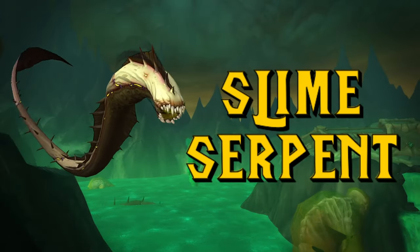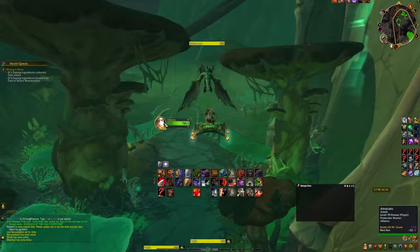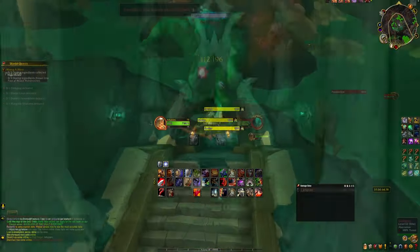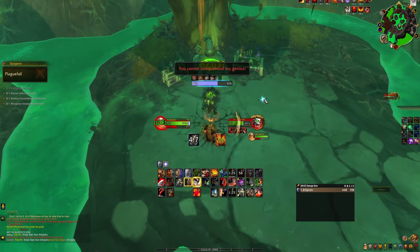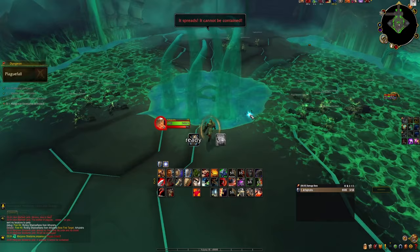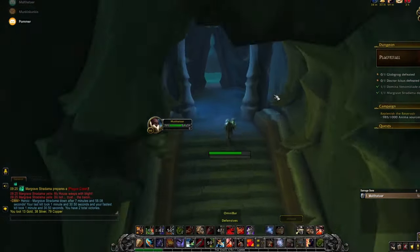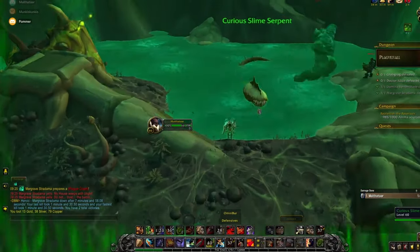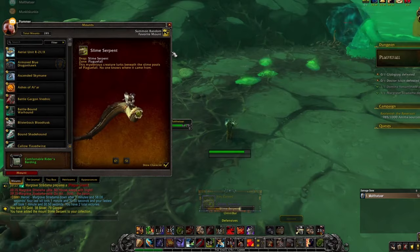The next mount is the Slime Serpent, and this mount can be earned by soloing the dungeon Plaguefall on Heroic difficulty or higher. It is located in Maldraxxus in Shadowlands at this location. All you have to do is enter the dungeon, kill all the bosses inside — you don't have to clear any trash if you can avoid it. Once you've killed the last boss, head back out and on your right you'll find a teleporter to take you back up. In this area, you'll see a curious Slime Serpent in the left slime pool. Simply pet the cute little guy and the Slime Serpent will appear straight in your bags.